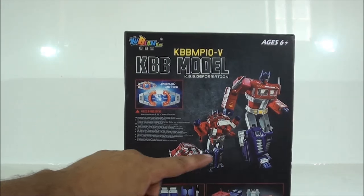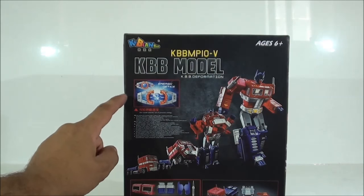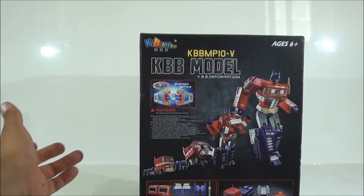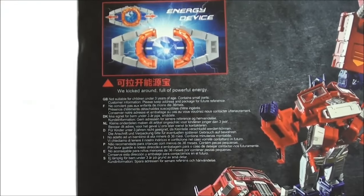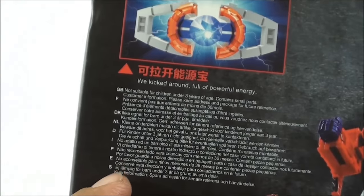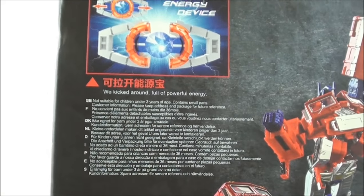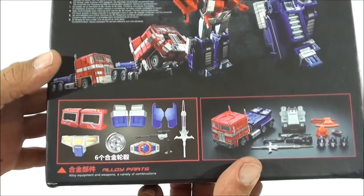Si vamos a la parte trasera, ven ustedes que es una caja estilo Masterpiece, pero se diferencia porque los Masterpiece no hacen las cajas así por la parte trasera. Toda la parte delantera sí que podría dar un aire con ese tono negro, todo reina sobriedad en esta caja, pero una vez que le das la vuelta, ven ustedes que esto no es típico: se ve a Optimus Prime transformándose. También vemos que la Matrix se abre, bastante curioso. Me gusta que también pone recomendaciones en español y en varios idiomas: inglés, holandés, alemán. Tienen bastantes idiomas, posiblemente porque esta figura se va a vender bastante bien fuera de China.